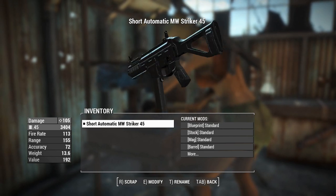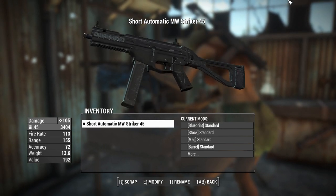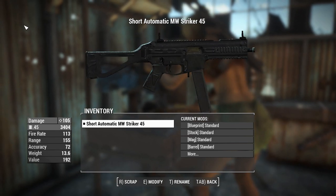G'day, this is Captain Ubin. This is a Modern Warfare Stryker 45. It looks a little bit like a UMP 45, but isn't quite there.